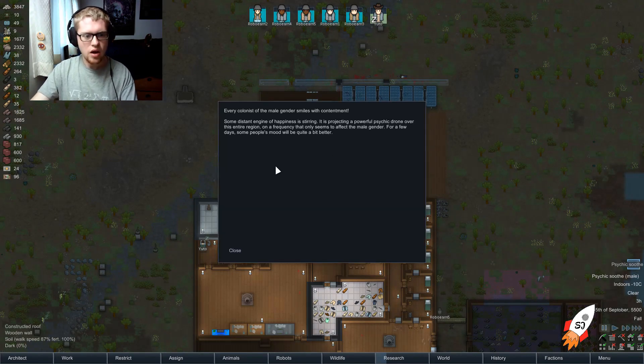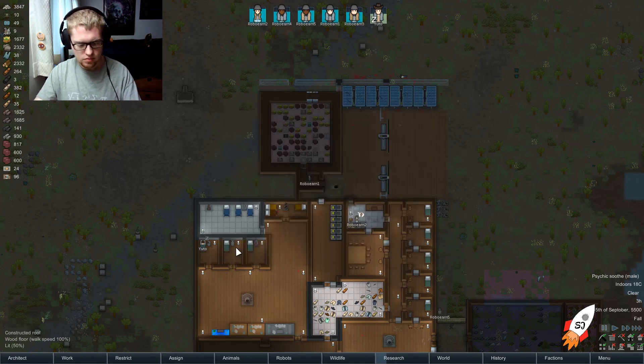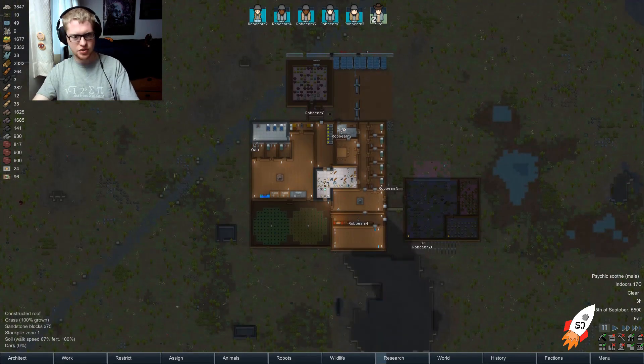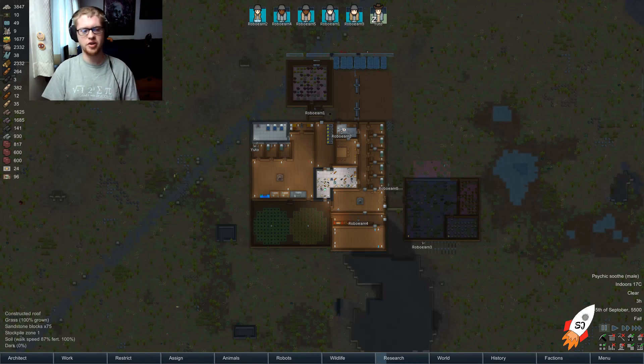Psychic soothe — every colonist smiles with contentment. Cool. This has been an interesting development. We've gotten bigger and stronger, and as a result we're having tougher and tougher raids, which is interesting.